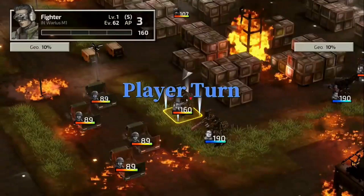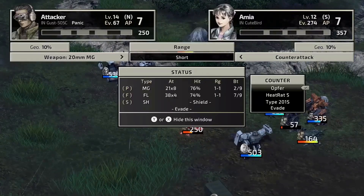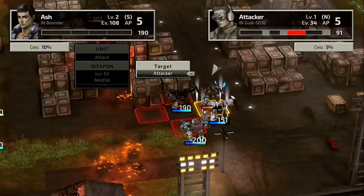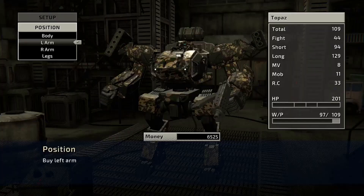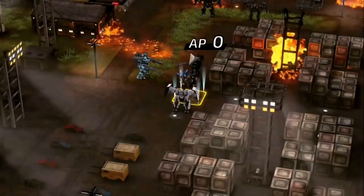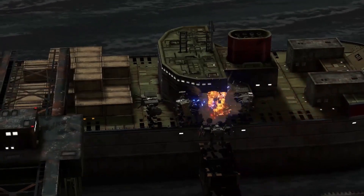And finally, the branching storyline. This is a feature that truly sets Front Mission 2 apart from other games in the genre. The story evolves based on your choices. Decisions you make, both big and small, can have far-reaching consequences, leading to different outcomes and alternate endings. This level of player agency makes every playthrough a unique journey. All these mechanics intertwine beautifully to enhance the gameplay and player experience. The customization of Wanzers adds a layer of depth and strategy, engaging players in a constant cycle of upgrades and modifications. The skill system provides a sense of progression and personalization, allowing players to shape their characters to their liking. And the branching storyline keeps players invested in the narrative, making every decision meaningful.